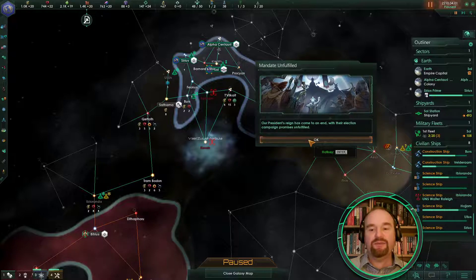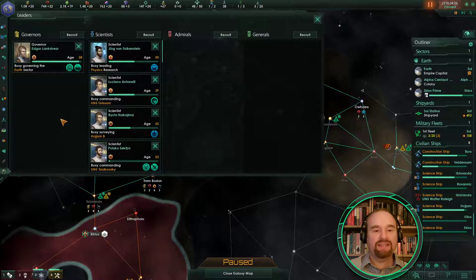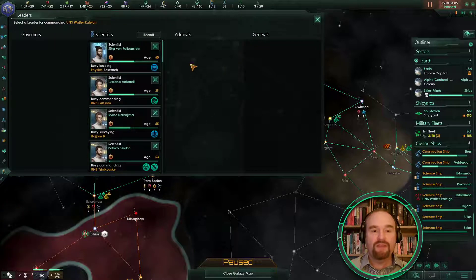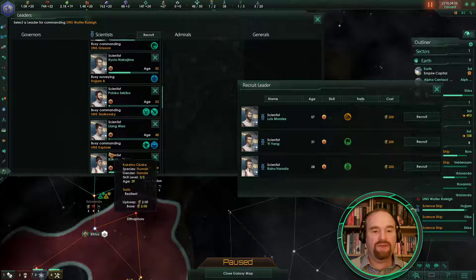Our previous president's reign came to an end and she hadn't fulfilled her mandate, so we don't get the bonuses. Note when you get a president elected they are elected from your leaders, so one of our science ships has actually stopped functioning — presumably the one that Colin Merchant was on. So let's recruit another scientist. We've got some young ones — I'm going to go for the youngest, that's fine.